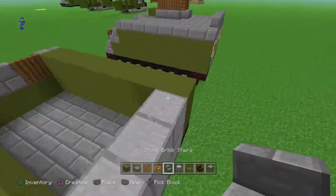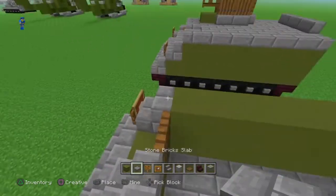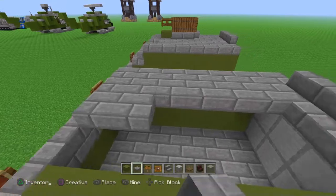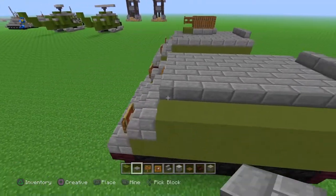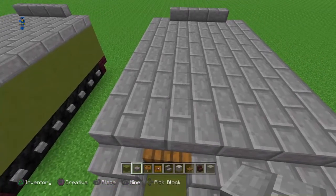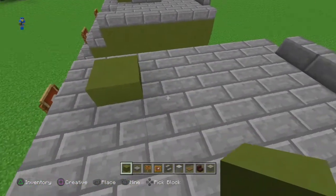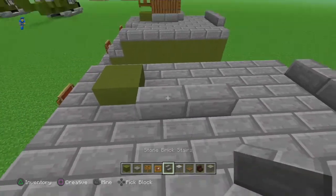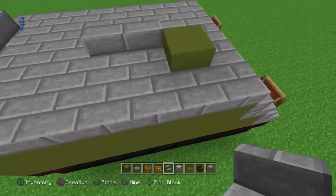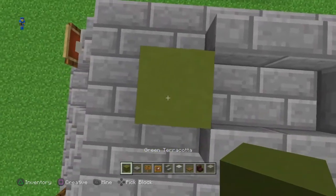These are going to be the lights. Now you're going to want to get stone brick stairs — put these at the back facing the front. And then with your stone brick slabs, you're just going to cover the entire roof. Then we're going to come over to the front, break this block, and then break these two blocks. Put the stairs in this order, then go to this side and do the same, and then the same on the other side.